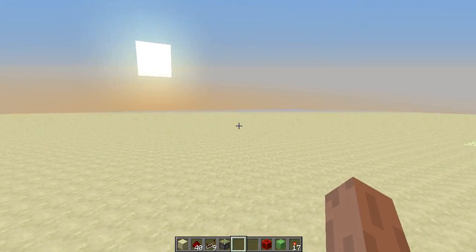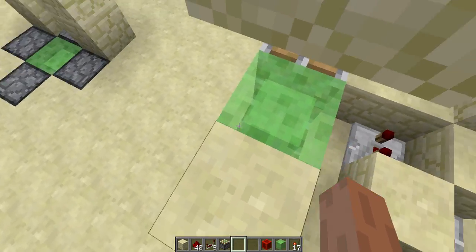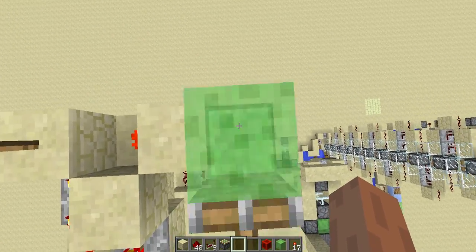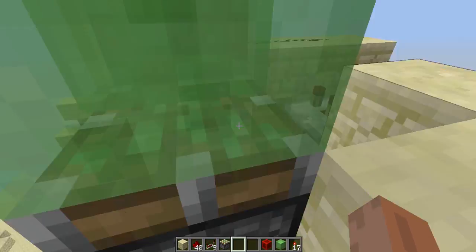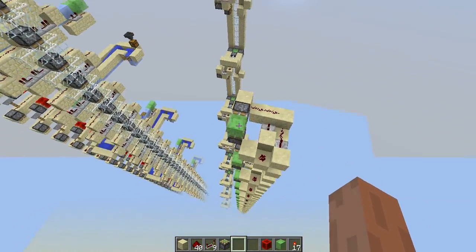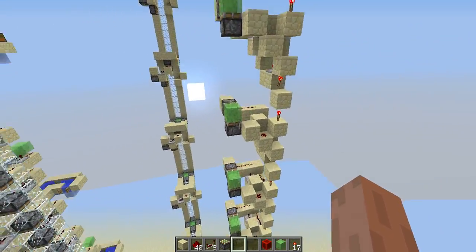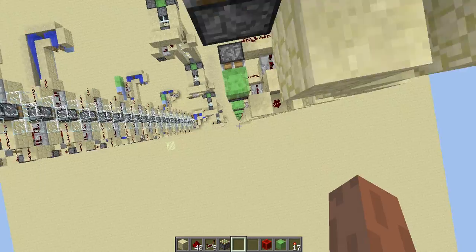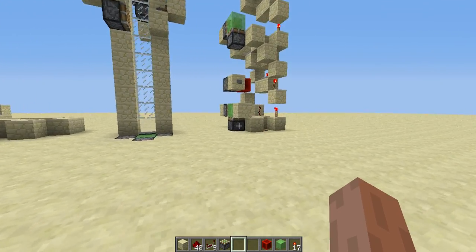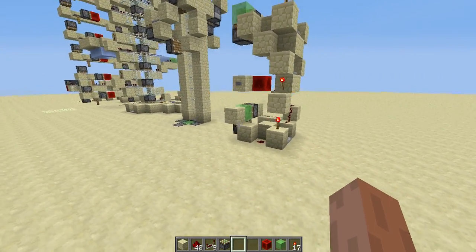Hello guys and welcome back. This is Player and today I'm going to introduce you another elevator design. This one uses slime blocks. So recently I've been investigating elevators like this — player elevators, item elevators, etc. But I think this one works pretty well for players and enemies as well, and it is quite survival friendly. I definitely recommend using this one in your survival or creative world.